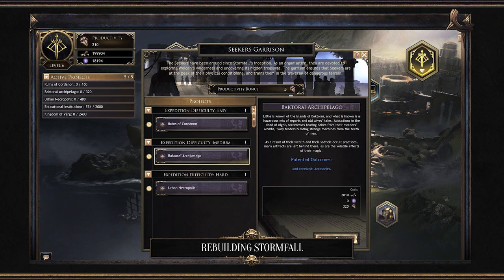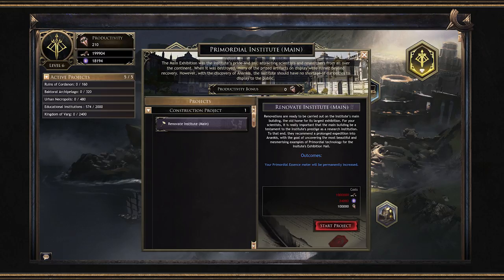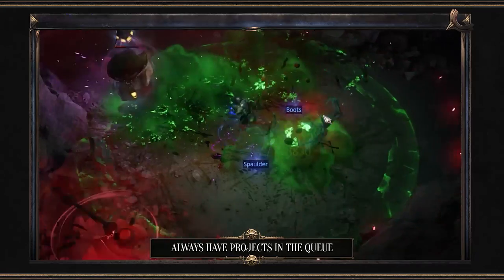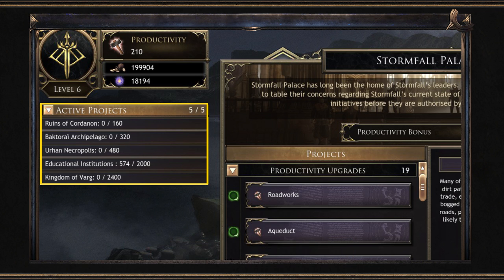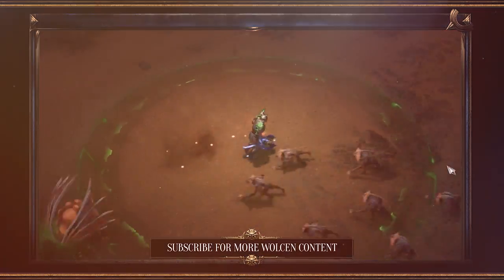Things like the Seeker's Garrison, which allows you to send scouts out on missions to collect gold, items, and primordial affinities, are a good way to offset some of the costs of rebuilding. While other upgrades like the Primordial Institute are just character upgrades aimed at helping you reach further into the endgame. No matter how you choose to approach the endgame, making sure you have projects constantly queued up is key. By upgrading the Stormfall Palace, you can increase the number of projects you are actively working on, which is a huge benefit considering some projects may take hours to complete.